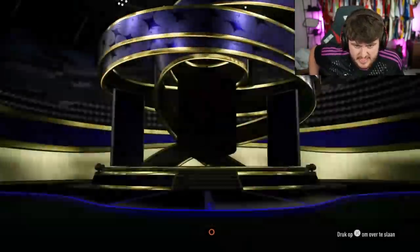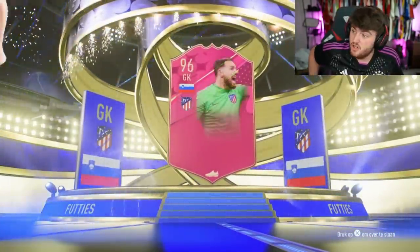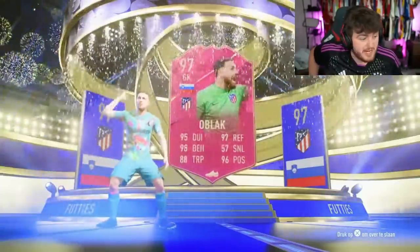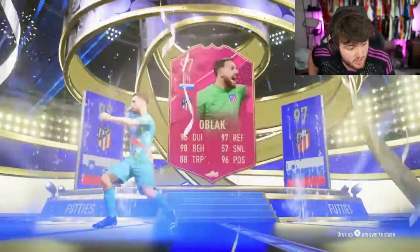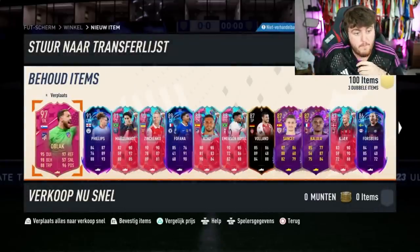Show us a pink Footies card on the front please. A black 97 rated card — so there could be some good danglers in there. Could be multiple Footies in this pack. 97 is solid. Not multiple Footies inside it, but Phillips, Malkini, Oshinchenko — high rated fodder right there.